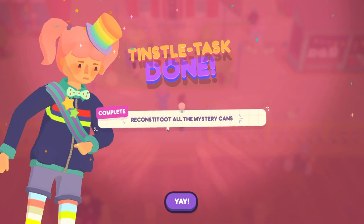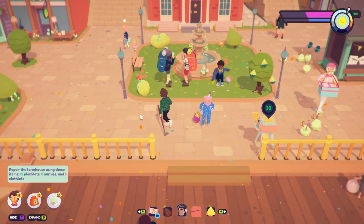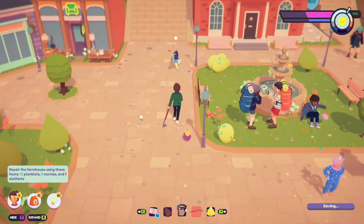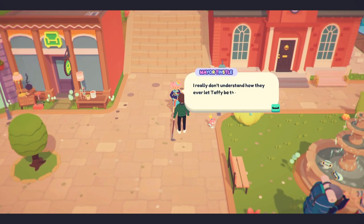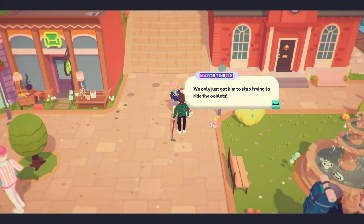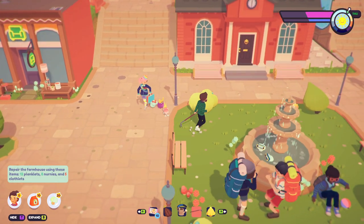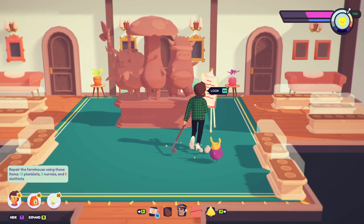I did it - I reconstituted all the mystery cans! Are you gonna give me something cool now? 'I really don't understand how they ever let Taffy be the mayor before me - we only just got him to stop trying to ride the ooblets.' Is that it? I got a bunch of confetti - that was it.